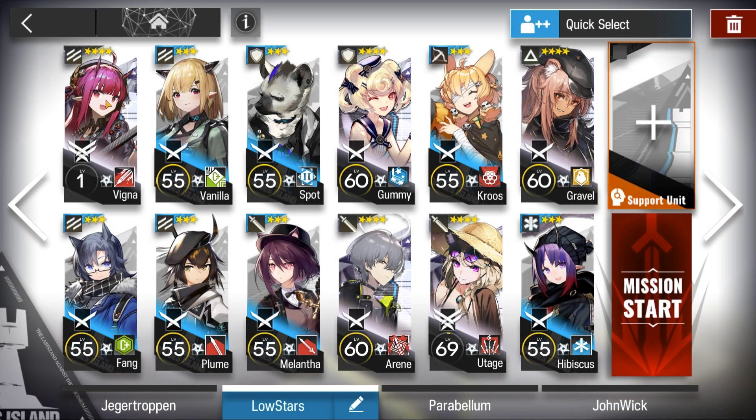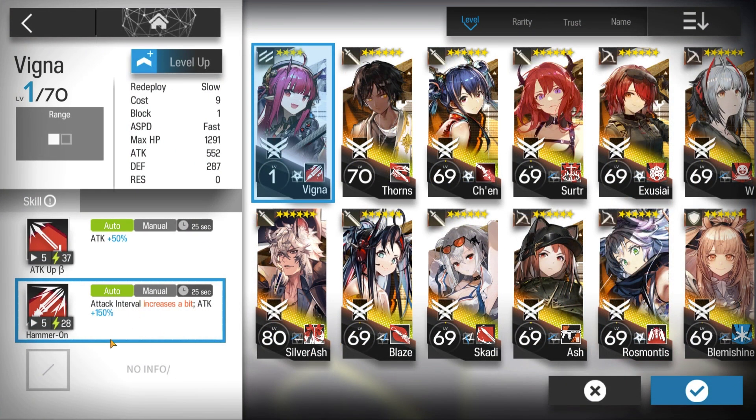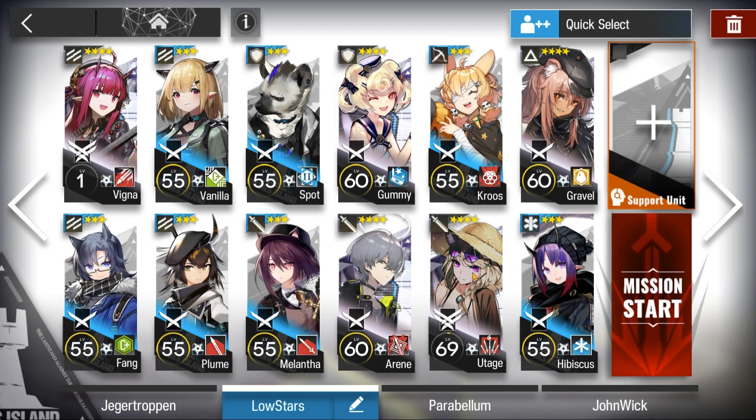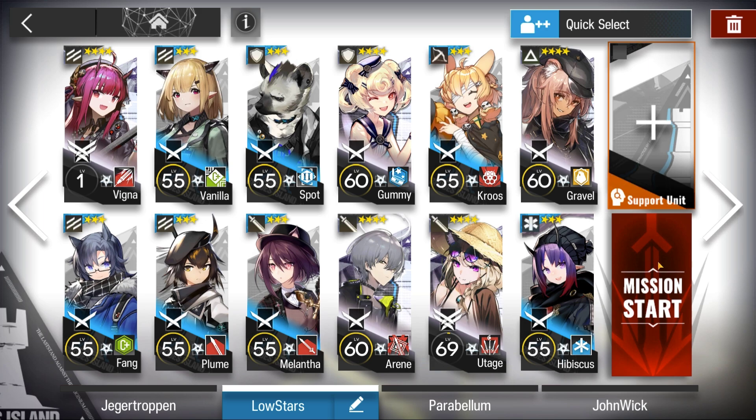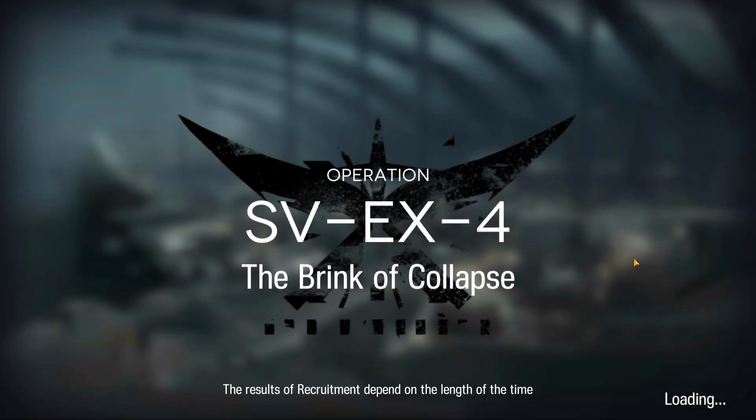Here's the squad composition. Vigna using S2, and the same thing for Utage. E2 is not required for either operator. And here's how it was done.